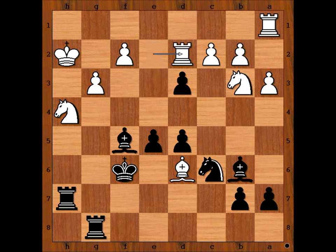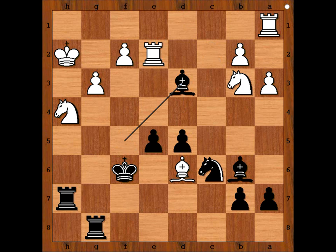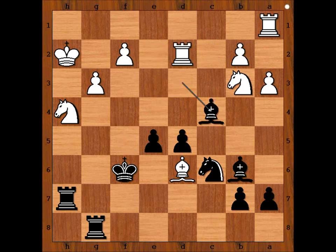Rook to D2. If C takes on D3, Bishop takes on D3, and after Rook to D2, then Bishop to C4. So we have Rook to D2. D takes on C2, and black is a pawn up. This pawn on C2 may be very dangerous.